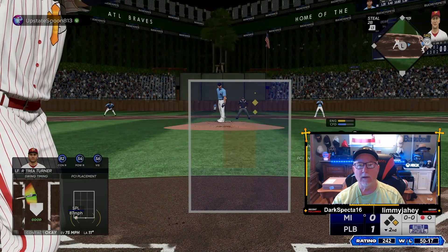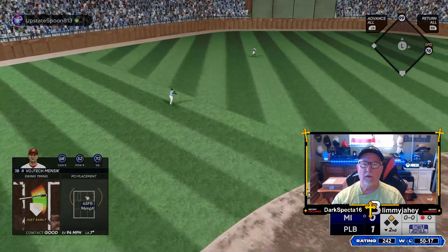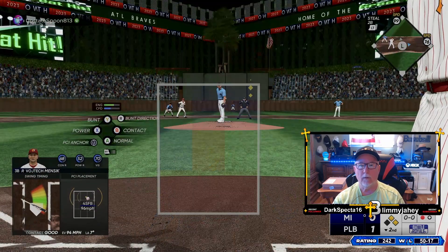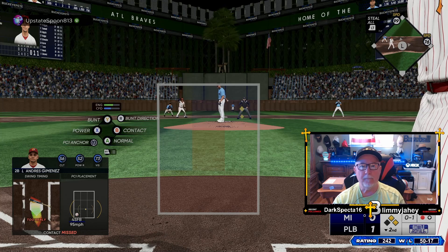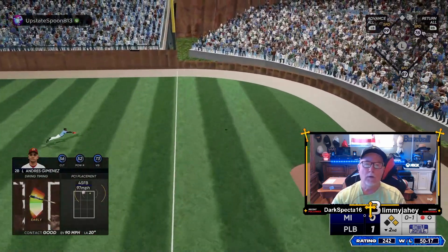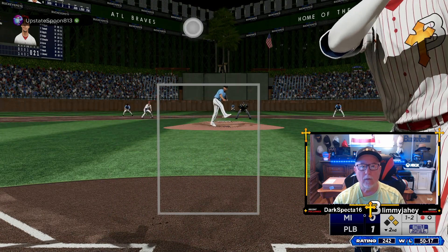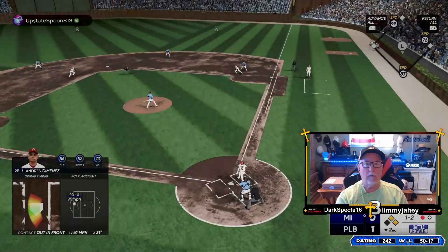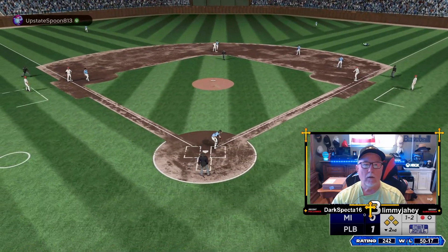Jose Leclerc on the mound. That's a base hit — attaboy. Come on, Andres. Andres Jimenez the batter now as he swings and misses for strike one. This one ripped but foul to the right. 0-2 now. Way high — 1-2. Jimenez. This one popped up and that'll fall for a base hit. Throw back in. Holds the runner at third. Bases are now loaded.